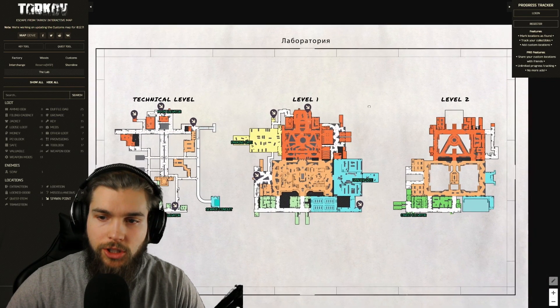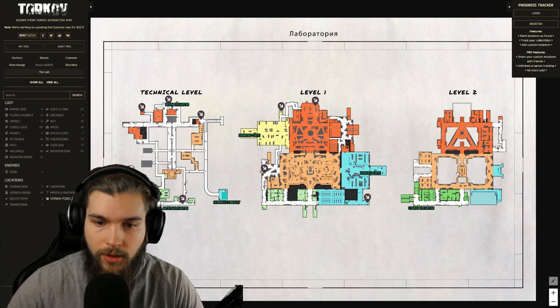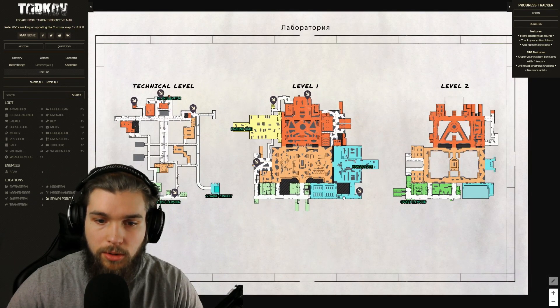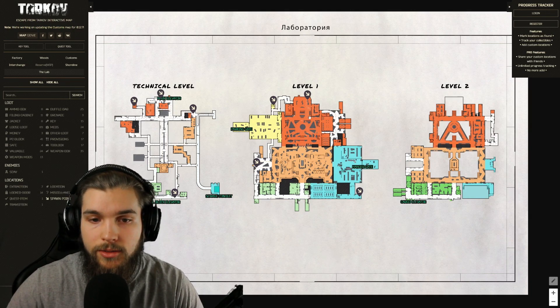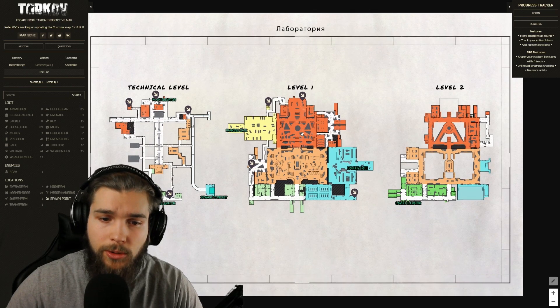Labs has three main levels: Technical Level, Level One, and Level Two. There are different sections — red, yellow, orange, green, and blue. Each level has many pathways connecting them, with plenty of staircases to get from point A to point B. I really encourage you to hop into offline mode to practice routes, because as you get into actual raids you'll be able to choose different paths and outplay enemies through positioning and repositioning.